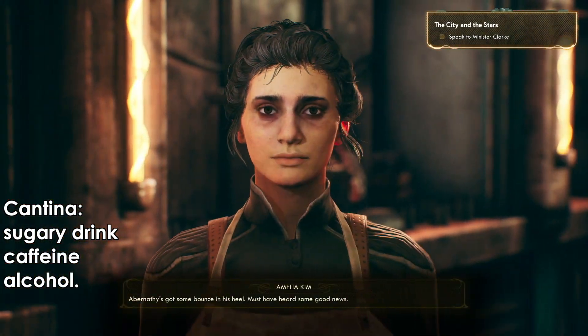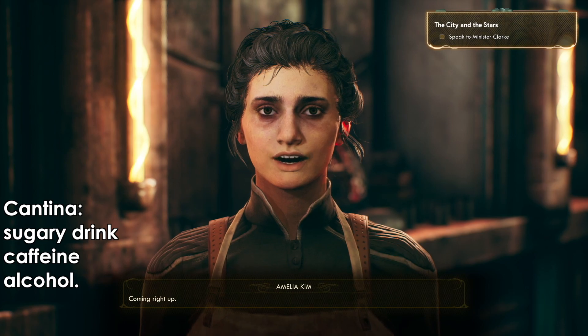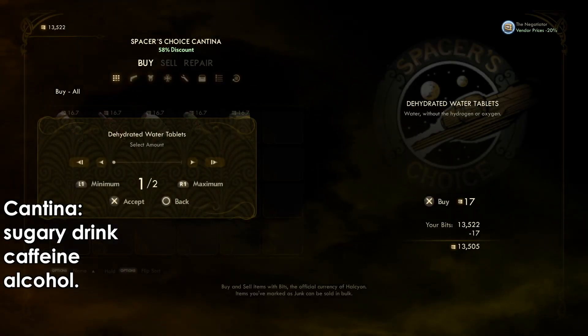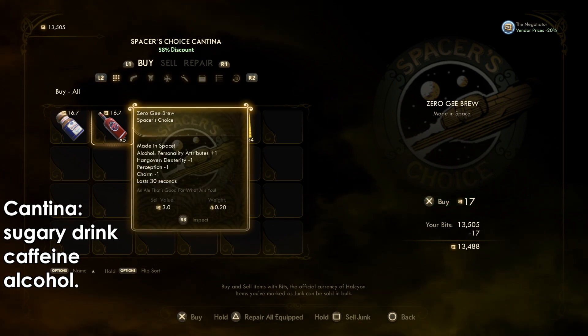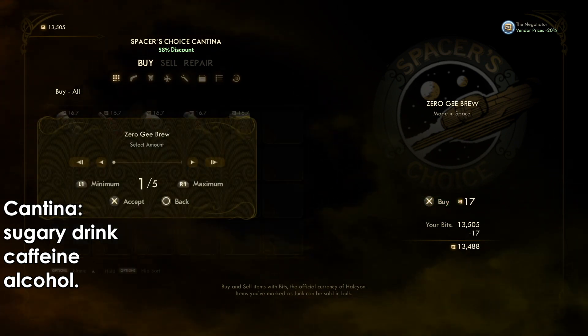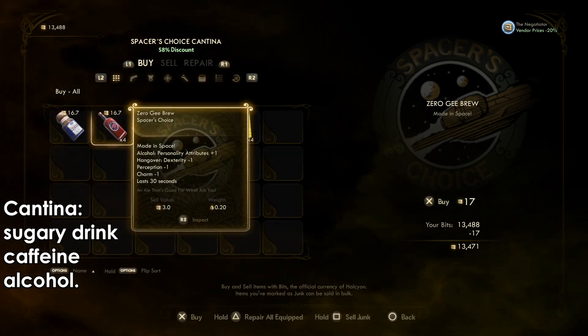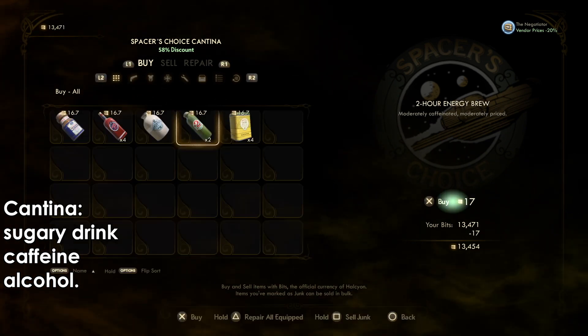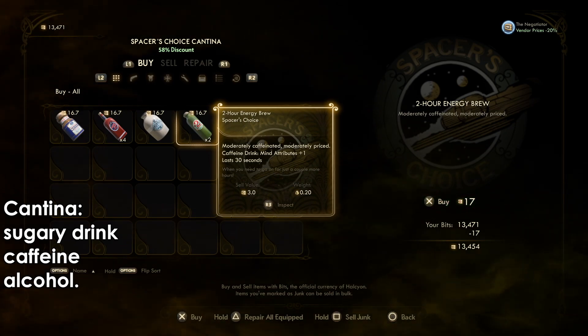If you don't have them, this is the earliest you can find them - in Edgewater. Go to the Cantina and there you can buy the sugar drink, caffeine, and alcohol. You just need one single piece, and like I said these items are everywhere, you'll literally find them everywhere and they're easy to find.